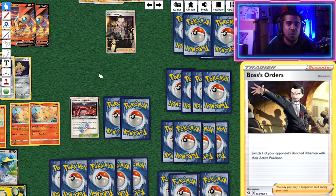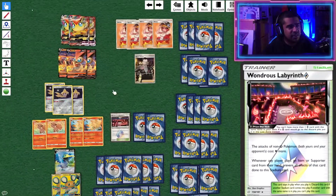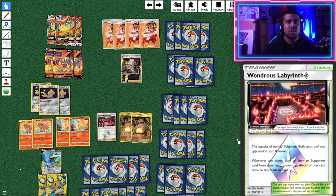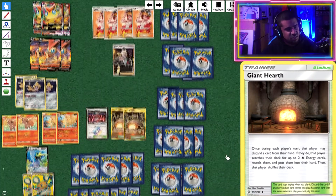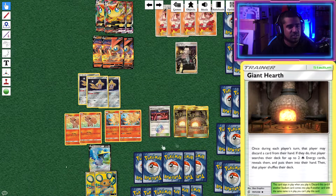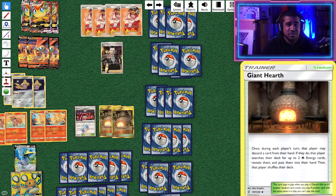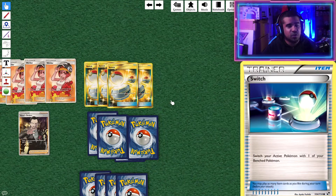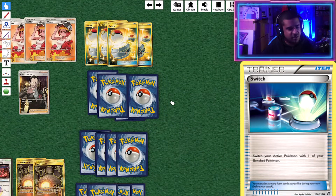For stadiums we've got a little bit of spice — one Wondrous Labyrinth. Since we're a Welder deck, we can in theory get three energies attached to our Victinis in one turn, so Victini's attack only costs two. In most circumstances we can actually attack under Wondrous Labyrinth, and if you stick it at the right time it can really mess up your opponent — a sneakily good card in this deck. We also have Giant Hearth, which lets you discard a card from your hand to search your deck for two Fire energies — incredible synergy with both Welder and Nine Temptations. With Giant Hearth we can get a near-free gust almost every turn. And four Switch to give us all that movement and maneuver around Jirachi's sleep.